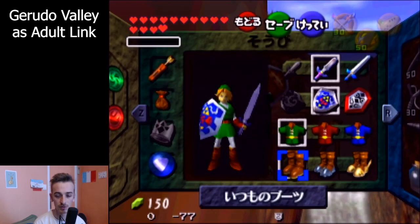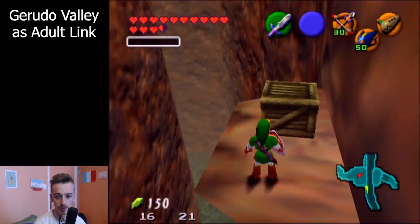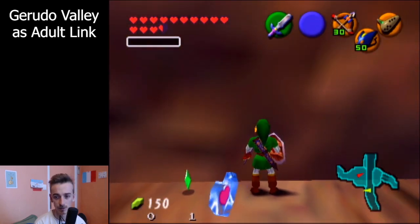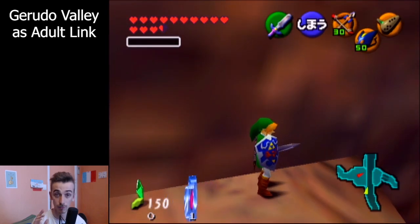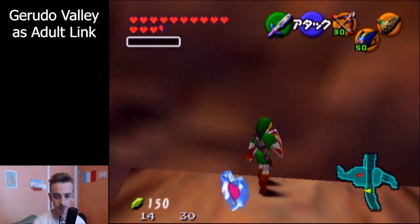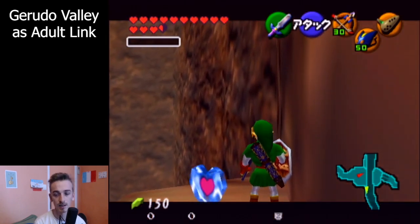Switch to Kokiri boots, keep holding target and down, and you're on the platform so you can bonk in there. Then you want to target this wall and turn to the left. You want to be quite far from the edge because you're going to want to hit the edge at full speed — that's very important so that the setup I'm going to show you actually works. So you target here, turn around, and then back walk.